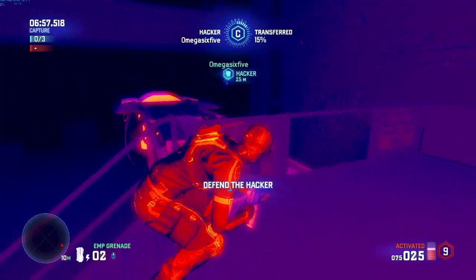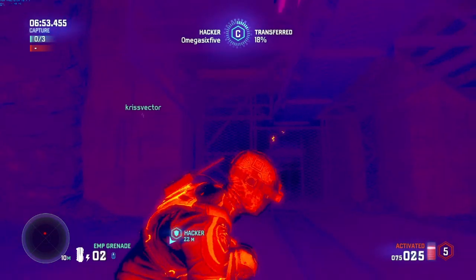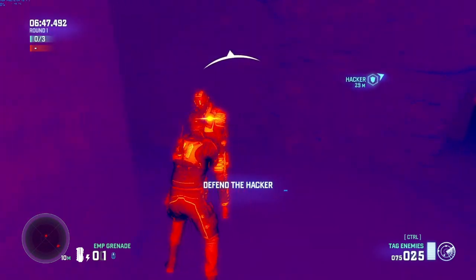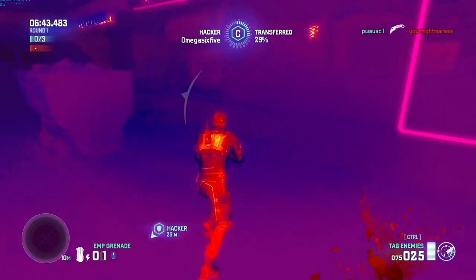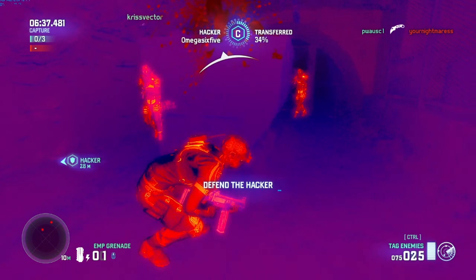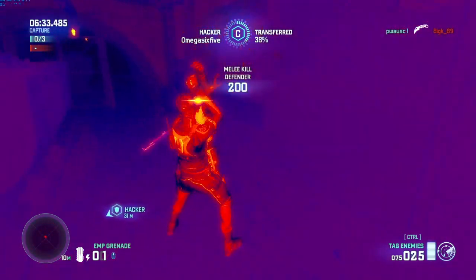I don't know much about all the classes yet, but right now Intel Scout is pretty much — you have thermal vision and you have an Intel suit. What that does is when you activate it by hitting control, it allows you to pick up enemies nearby and kind of identify them. Very similar to Battlefield, where you hit Q on someone and you see a little marker — you just see them off in the distance.